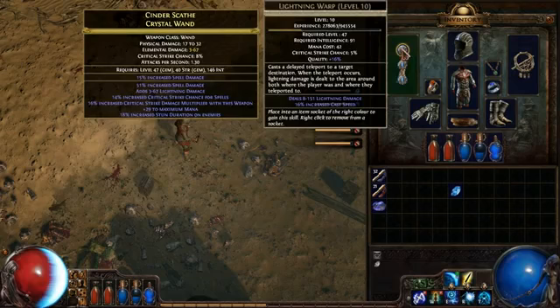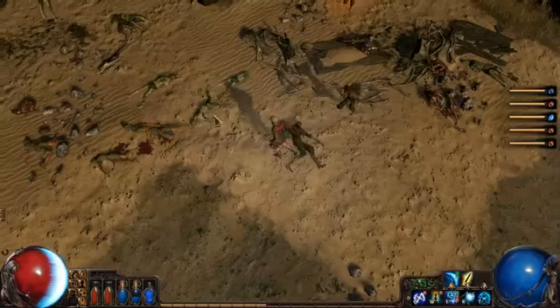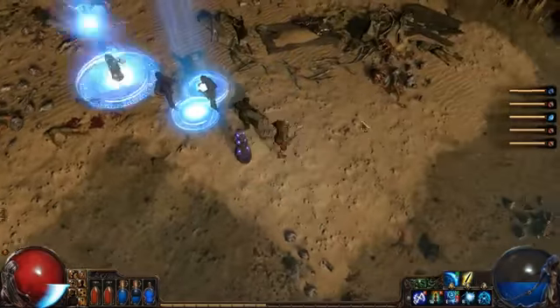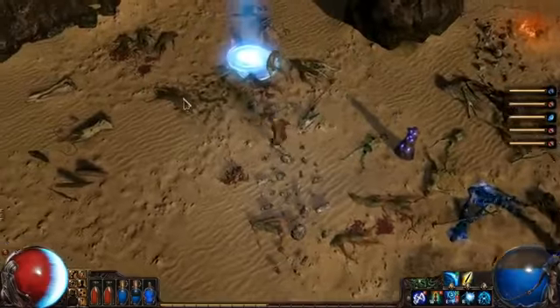So if I take Ice Spear out and put Lightning Warp in — the combination that includes totem — now whenever I cast the totem, it's going to make ones that can teleport, which technically means that they're going to follow the monsters around the map, teleporting to them.